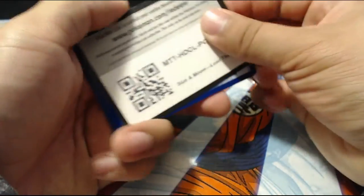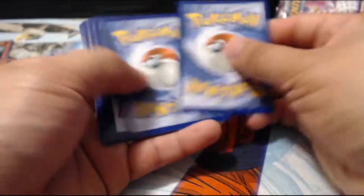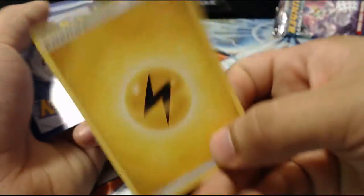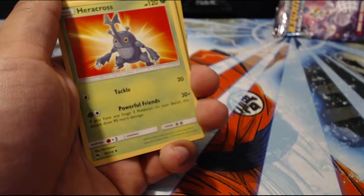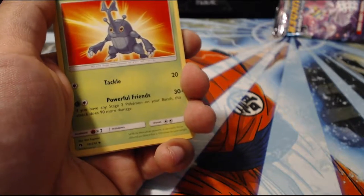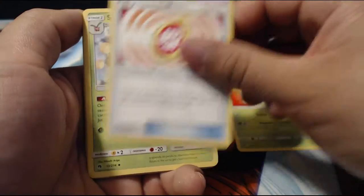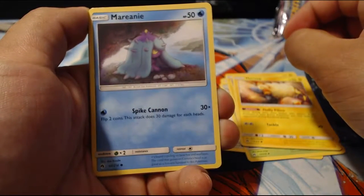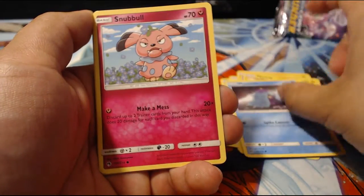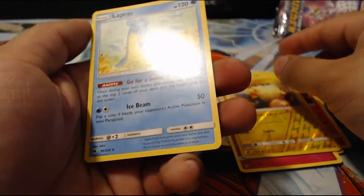I've actually gotten better at opening these packs. Since I saw a little bit of green on the code card — there's a trick on the back of the code card that tells you if you're going to get a good card or not, so it should be a good card. We got Haircross, Fairy Charm, Skiploom, Chinchow, Mareanie, Snowball, Slugma, a reverse Mareanie, and a Lapras. Well, it wasn't even that good.